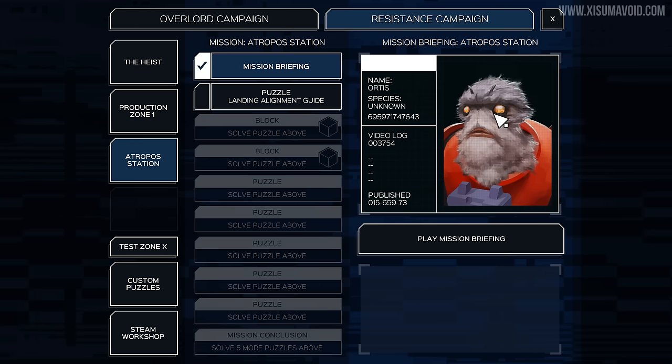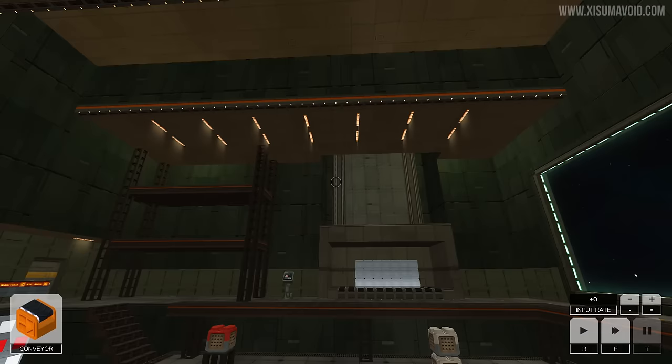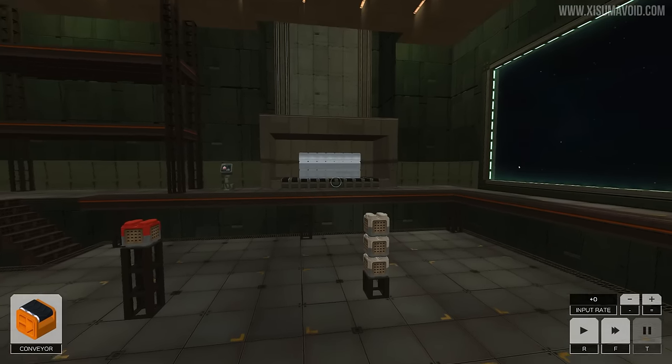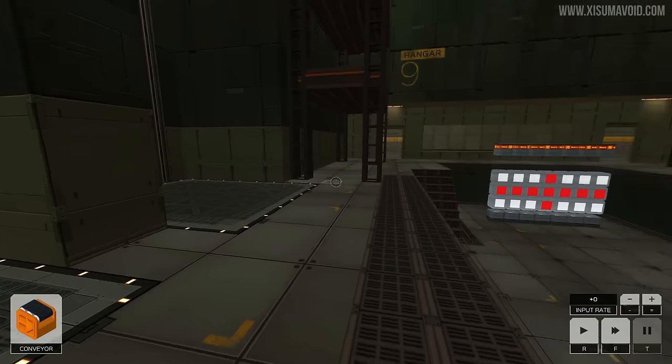The mission briefing was talking about how he's made some new tools for us to use, and I think we get two of them in this one puzzle right here. This one is called 'Landing Alignment Guides' — sounds interesting, sounds like something that might be big in size. That's the output.